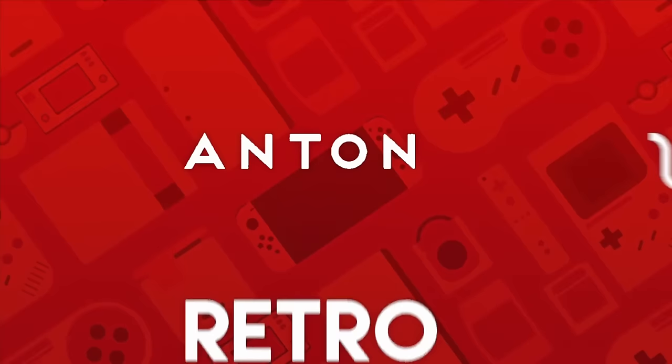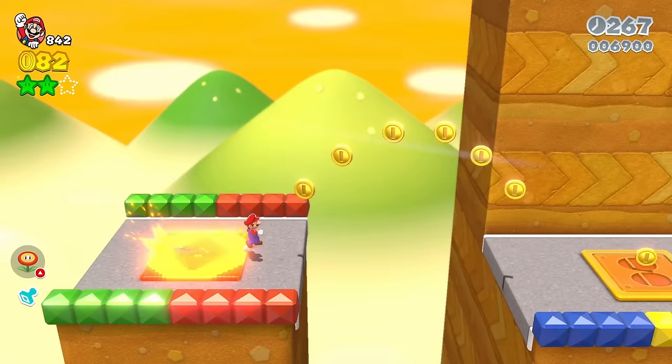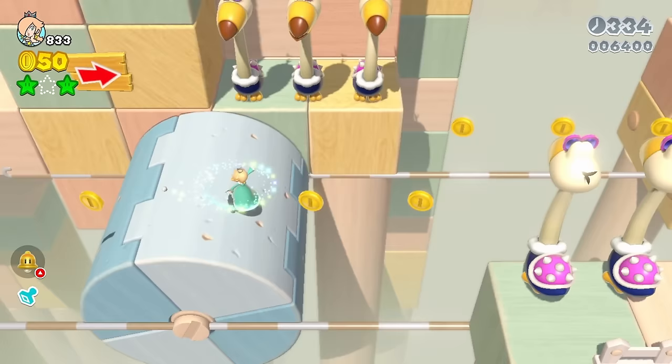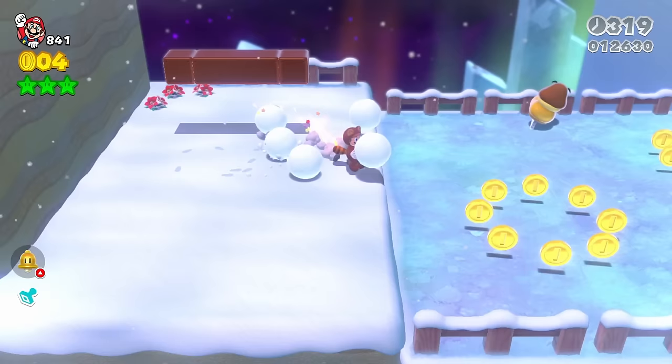Super Mario 3D World is one of the many Wii U games that I had never gotten the chance to play, so when it came to Switch I knew I had to check it out. This game is like a mix between 2D and 3D Mario. It takes a more isometric approach with a limited camera that is clearly designed for local multiplayer, although now it also includes online multiplayer in this new version, and works surprisingly well. Even though this game is more fun to play with friends, it's still enjoyable alone.